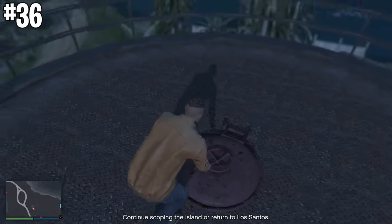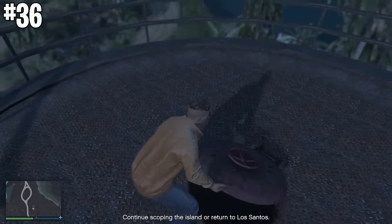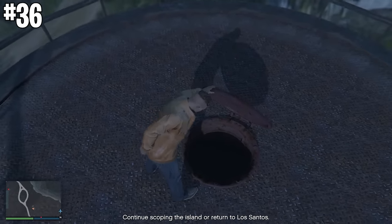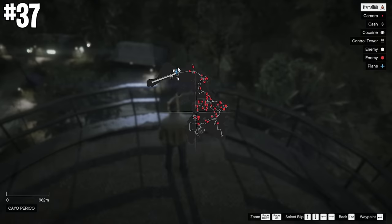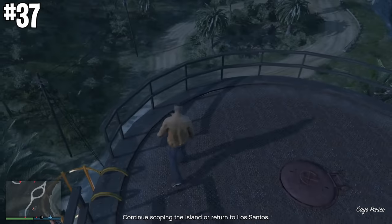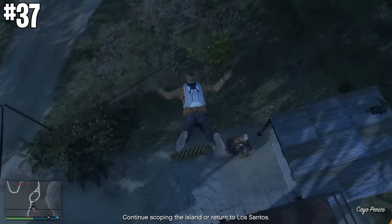You can poison the guards on Cayo Perico when scoping it out by poisoning the water supply, which will make the guards a lot weaker in the finale — useful if you want to go in loud. The fastest way to get back to the plane after scouting out Cayo Perico is actually just to die or to get spotted. So if you want to get back to the plane when you're on top of the tower, it's time to jump.